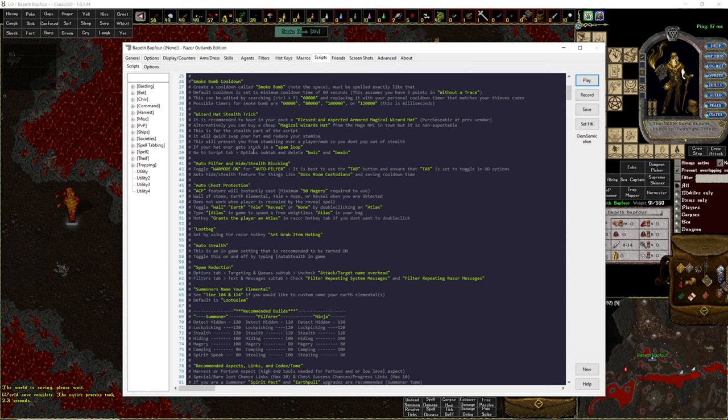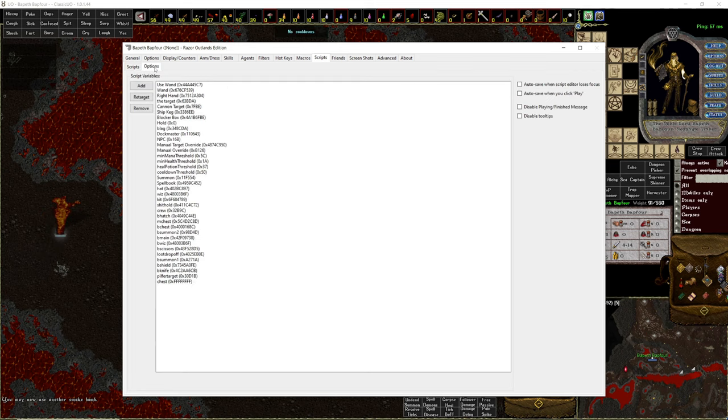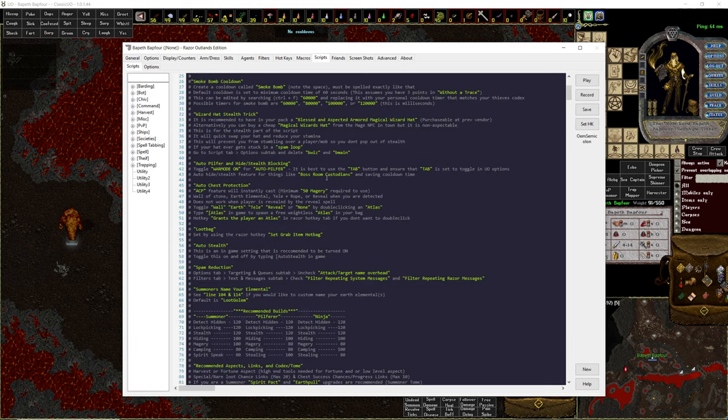There's a possibility — pretty rare — that the hat can get stuck in a spam loop where it just spams hat on, hat off repeatedly. That means the script did not record your hats properly. The fix is easy: go to the Script tab, go to Script subtab Options, and you'll see all the variables. Look for bmain and bwiz at the top — just delete them. If you delete them and play the script again, the script will re-record your hats. It's done smartly so it shouldn't mess up, but if it does, that's how you fix it.